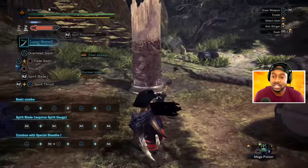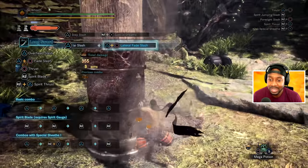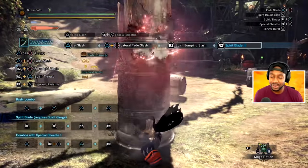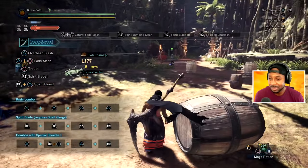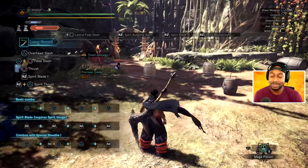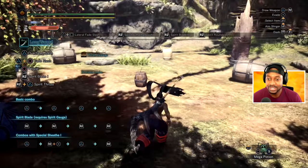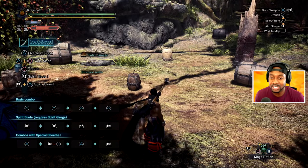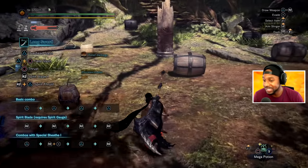Other things as well — longsword is all about combo and fluidity. You want to be smooth. Be fluid like water. As Bruce Lee says: be water in the cup, become the cup; water can crash or it can flow. Be water. Now, the most important part of longsword besides your spirit gauge combo and your Helm Splitter is the beautiful foresight.